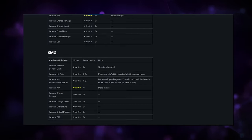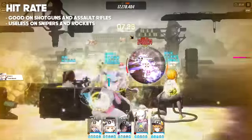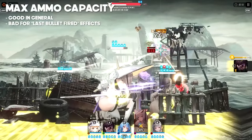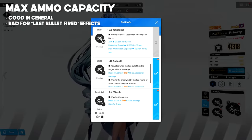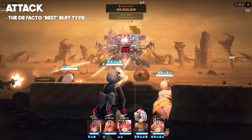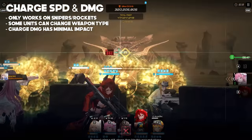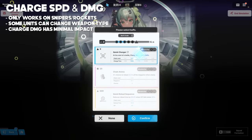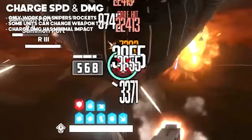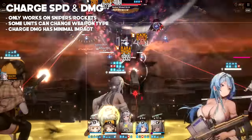I'll go through each of the 9 stats. Starting with Hit Rate: it's best on shotguns to group the pellets, good on AR users as they do have some accuracy problems by default, and most useless on snipers and rocket launchers, because snipers already have pinpoint accuracy and it doesn't make sense to make an explosion more accurate. Max ammo count is a tricky one — technically a net positive for all weapon types, but as discussed in some of my guides, it will harm certain units, so be careful locking this in on anyone. Attack is probably the most universal stat here. Pretty much every weapon type benefits from this due to how damage is calculated in the game, so having a couple lines of this will help you out. Charge speed and damage only benefit snipers and rocket launchers. You still get a bar that fills up when you control a minigun character, but these stats do not affect that at all, so these stats are useless on all other weapon types.